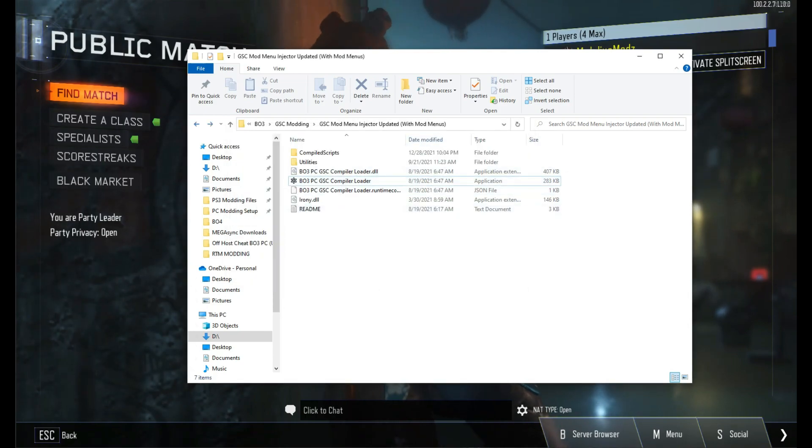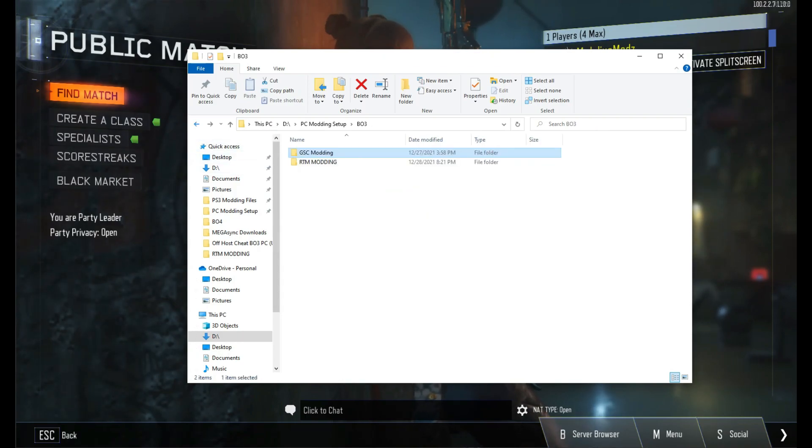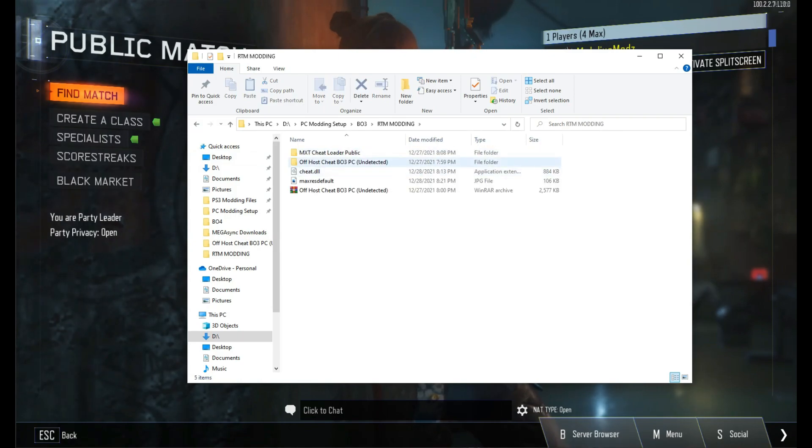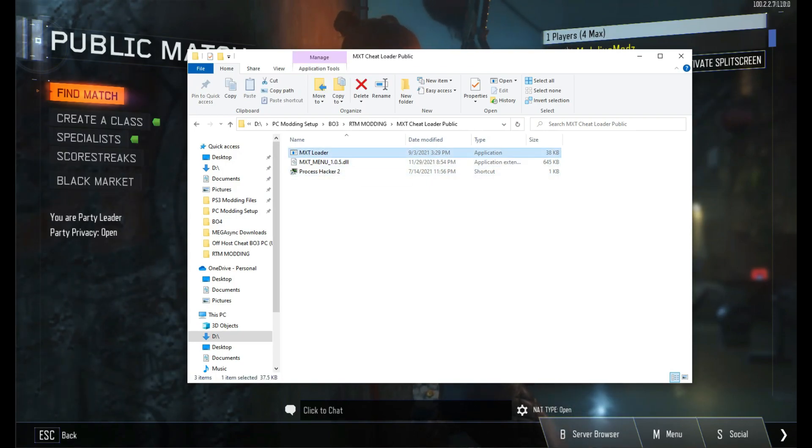Just minimize that. For forced hosting to go online, you're going to want to use this tool right here called MX Cheat Loader — I'll link this below as well. Use the one without the process hacker's method.